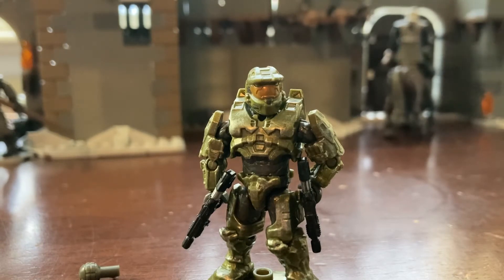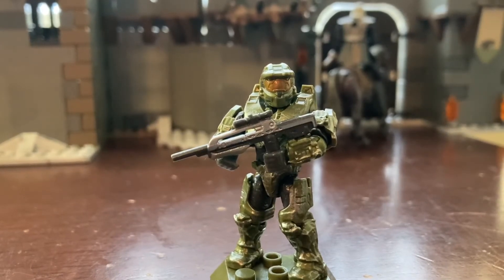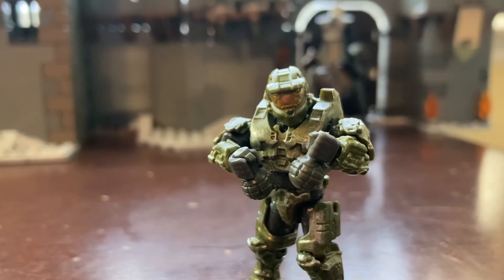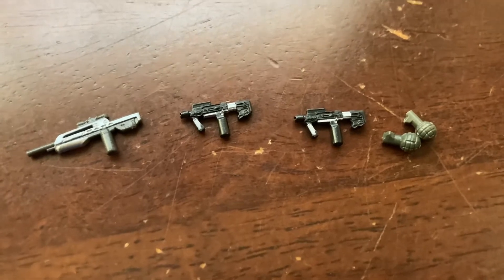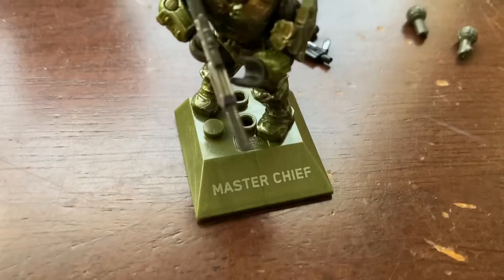He comes with two painted SMGs, a gray battle rifle with some silver paint applications, and two normal grenades. Here is a better look at the weapons included with the Master Chief. The figure also comes with a stand.